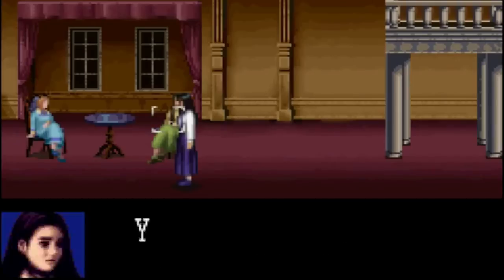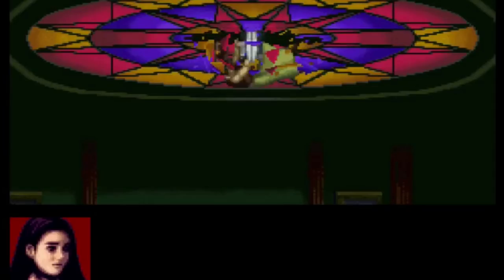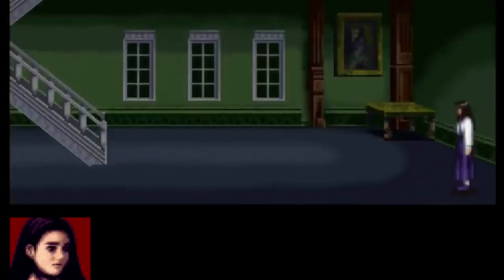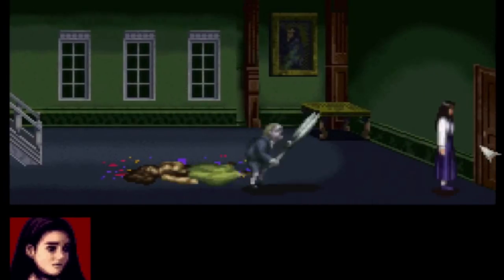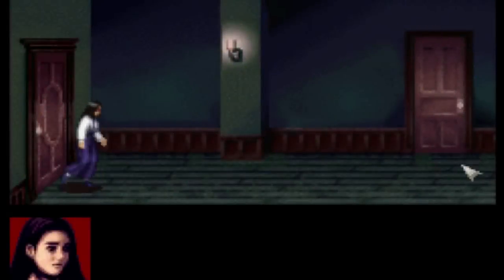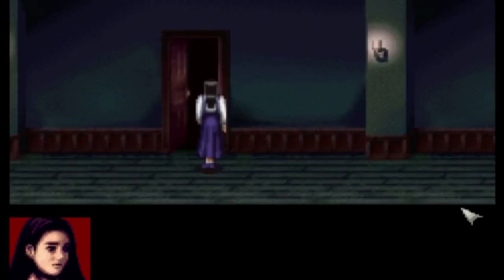Clock Tower is a survival horror game where orphans are transferred to a mansion to live, and as soon as you arrive things get crazy — everybody disappears, a killer is chasing you, your friends possibly die. It follows the survival horror trope where you can't fight back; all you can do is run and hide. The Clock Tower series does not get enough love. To play something like this on the Super Nintendo is pretty amazing.